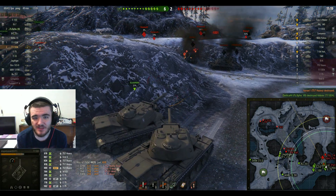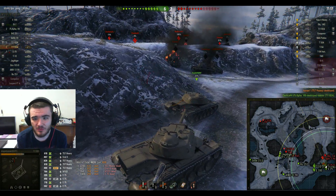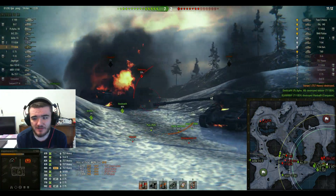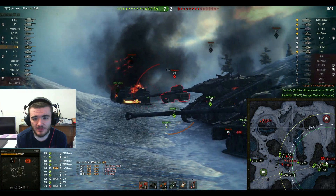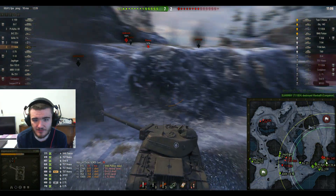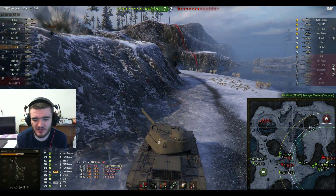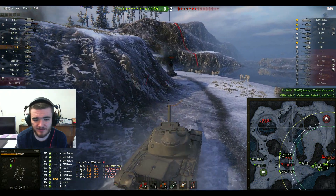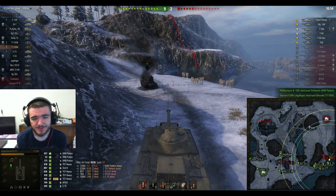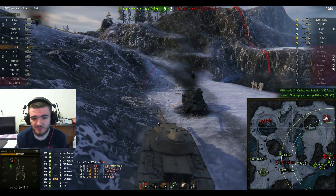Still the M46 Patton and the Conqueror round there. The E4 takes out the Conqueror. Stiggy has a shot in the end — M46 Patton's rear. I think he took his tracks off and set him on fire. That's a bit odd. Anyway, he's built up a lot of damage.